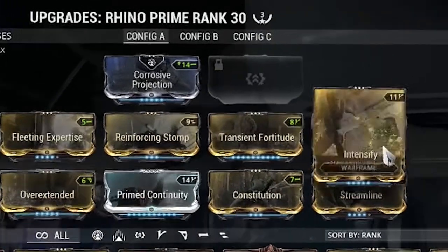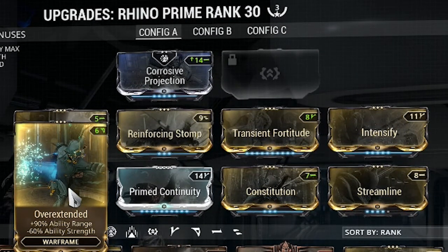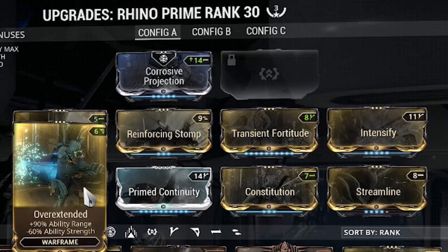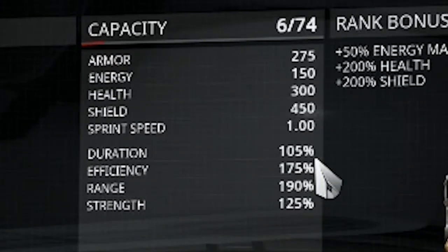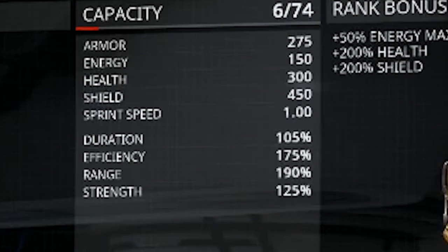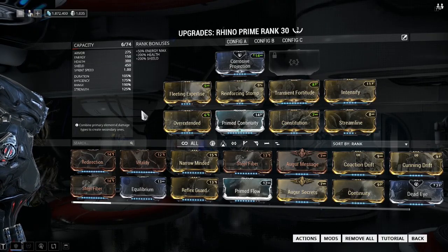I'm using Transient Fortitude and Intensify for damage, and then Overextended. Overextended does kind of ruin the damage, but you're getting all that range, which is excellent. The four just turns into the best CC. And then I'm using Prime Continuity along with Constitution to get that duration back up. My duration is at 105%, so I tried to make sure all stats are over 100%. That way we don't have to be refreshing the three too much — it lasts about 30 seconds, which is pretty nice.